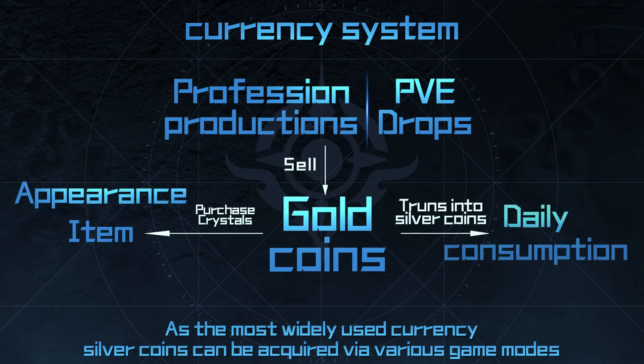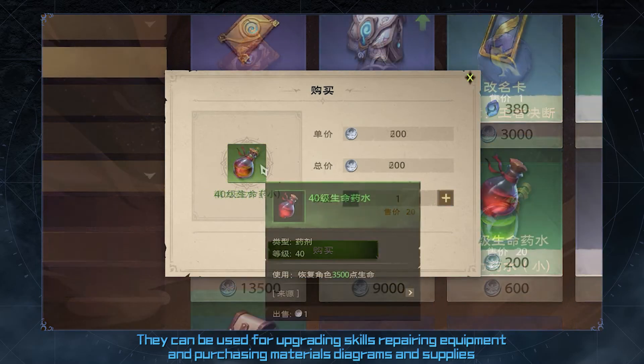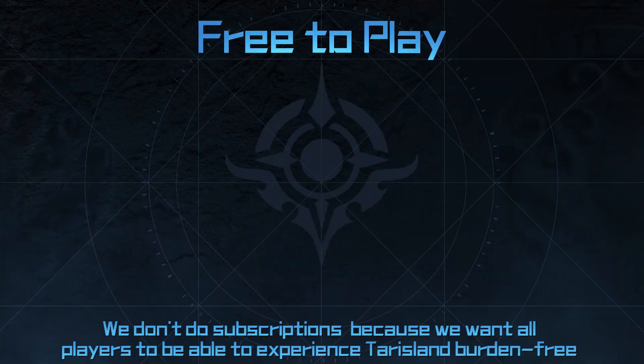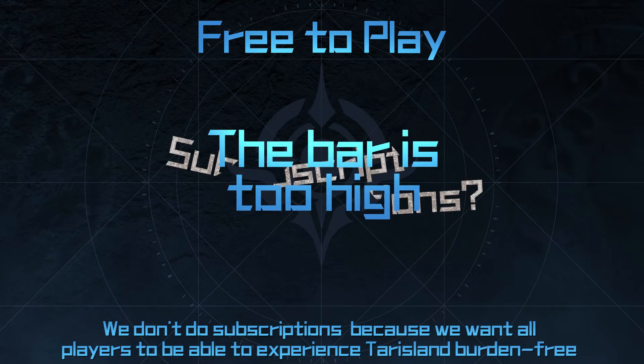As the most widely used currency, silver coins can be acquired via various game modes. They can be used for upgrading skills, repairing equipment, and purchasing materials, diagrams, and supplies. They can also be used for purchasing functional items. We don't do subscriptions because we want all players to be able to experience Terrace Land burden-free.